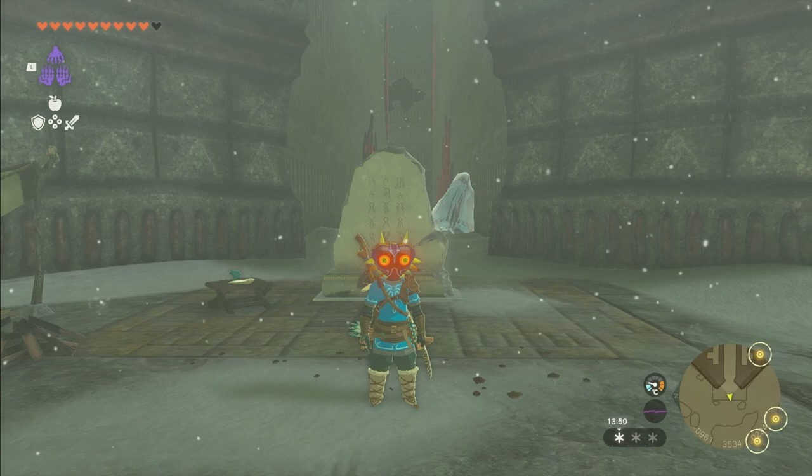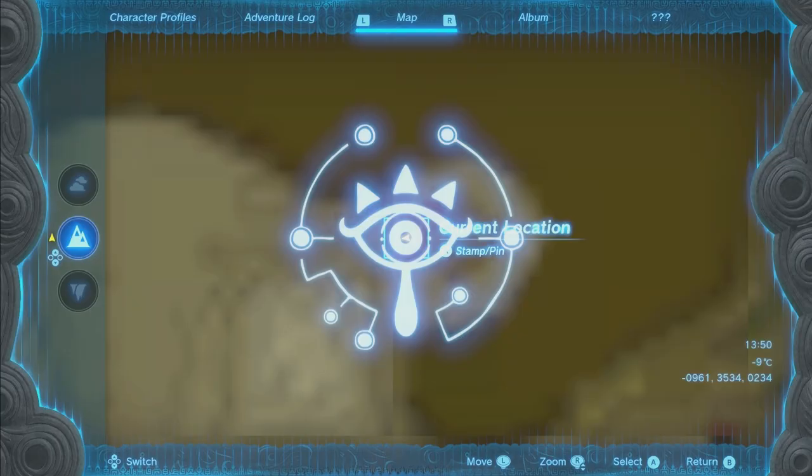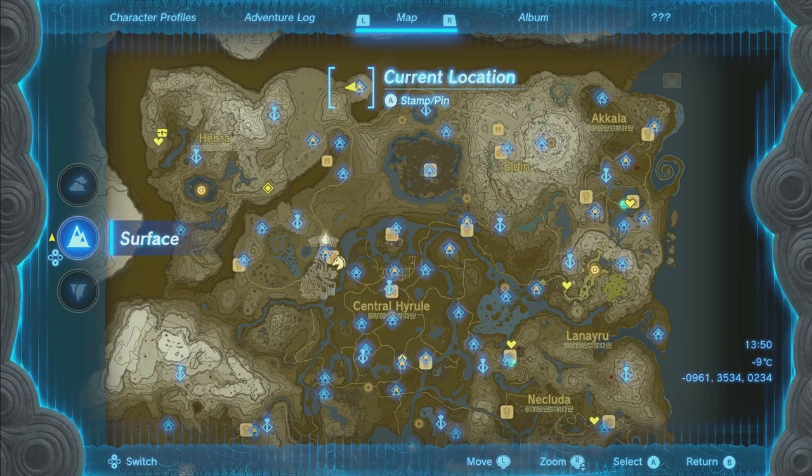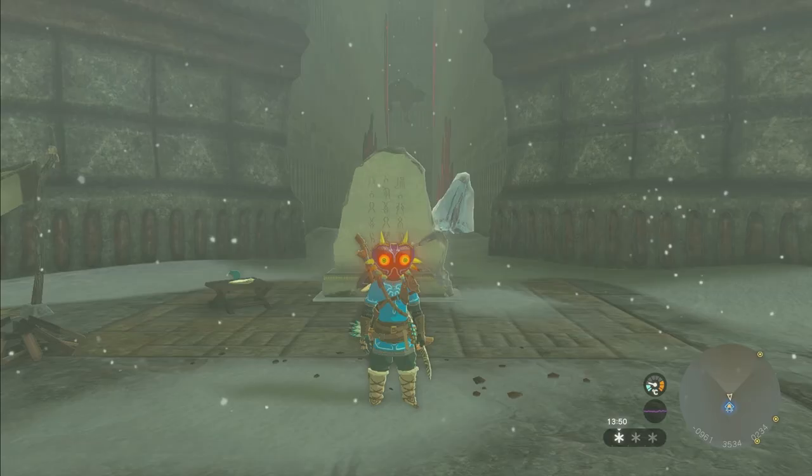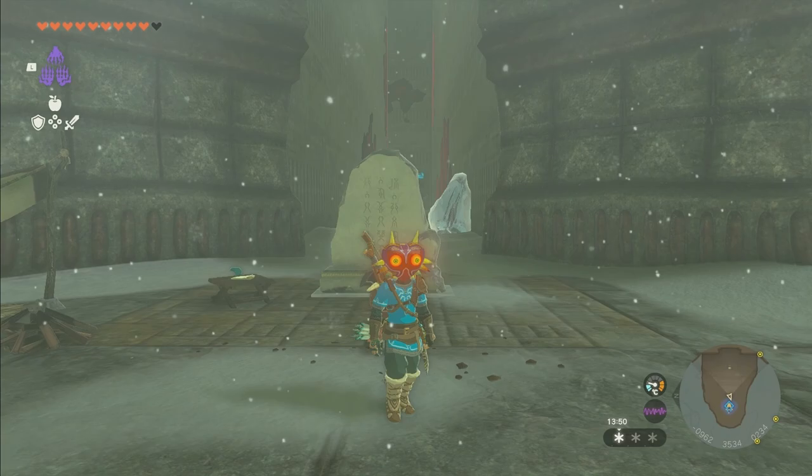I'm going to show you how to do the North Lomei Labyrinth puzzle, which will also get you a piece of the evil armor. We're just focusing on the Labyrinth in this one. The Labyrinth is all the way up on the map. There's a shrine inside called the North Lomei Labyrinth, and up in the sky is the North Lomei Castle Top Floor.